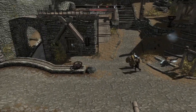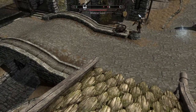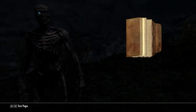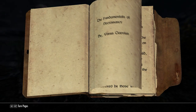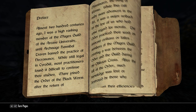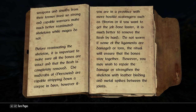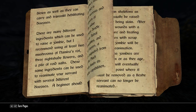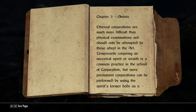Underneath the College of Winterhold, deep within the Midden, you'll find a necromancy chamber. Inside the chamber you'll find a book called The Fundamentals of Necromancy. It's important that you read every page carefully, because without the knowledge inside you won't know how to craft any undead. But you don't have to read the book because I'm about to summarize it for you in this video.